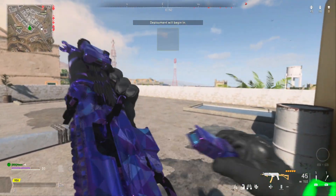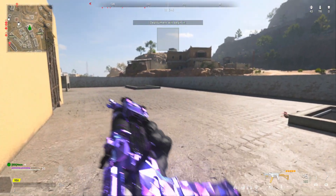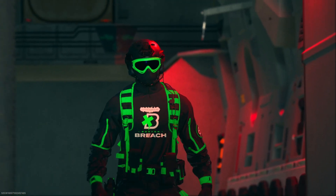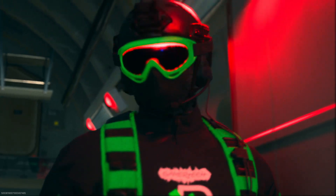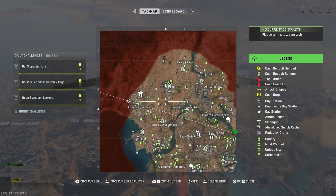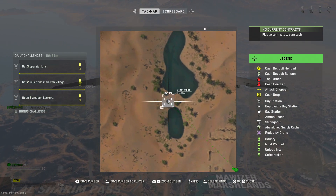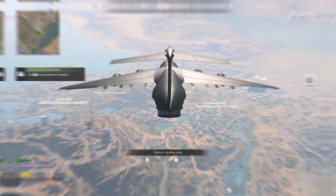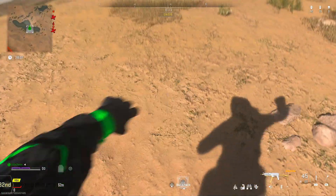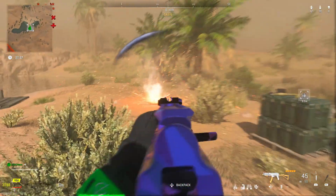Make sure to join my Discord server in the description below if you need anyone to help you with this glitch or just want to do it with other people, because it makes it easier so you don't die. Once you get in, open up your map. Go over to this location — I recommend it as the quietest location on the map. Head to the ammo depot and throw the Thermite on the ground and completely take your shield off.